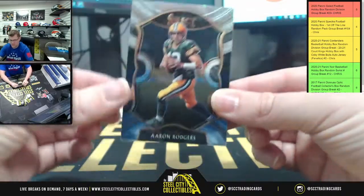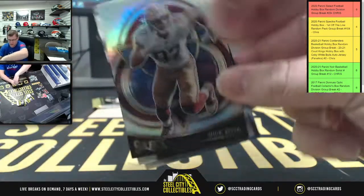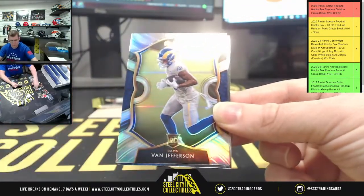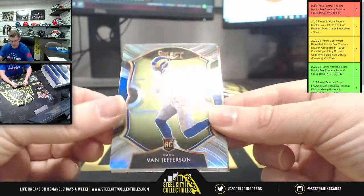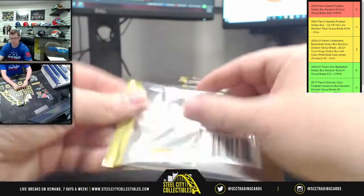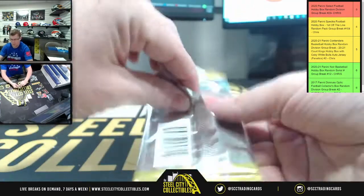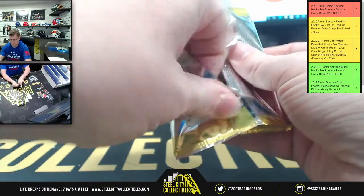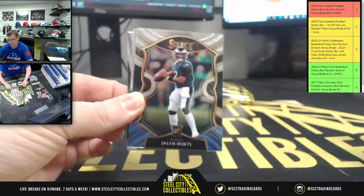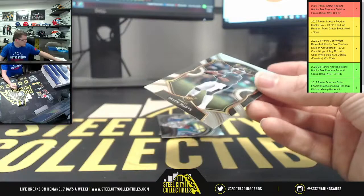Next pack starts with Aaron Rodgers. Then Zach Moss, upside down Nick Bosa — prison there — Van Jefferson, and CJ Henderson. First up: Damon Arnett, Jalen Hurts for the Eagles.